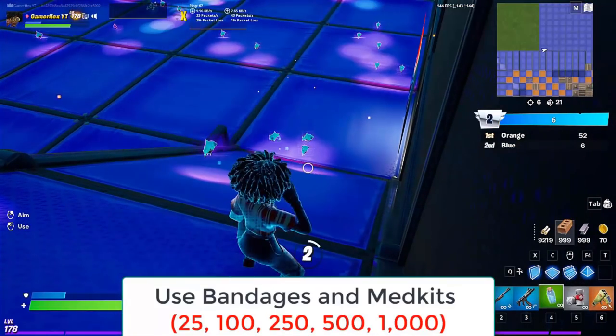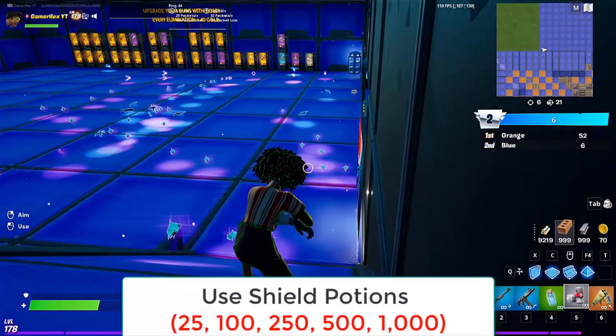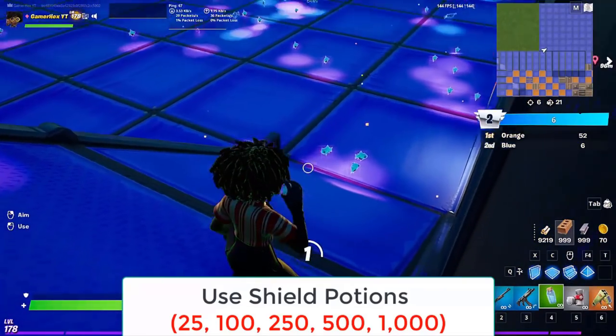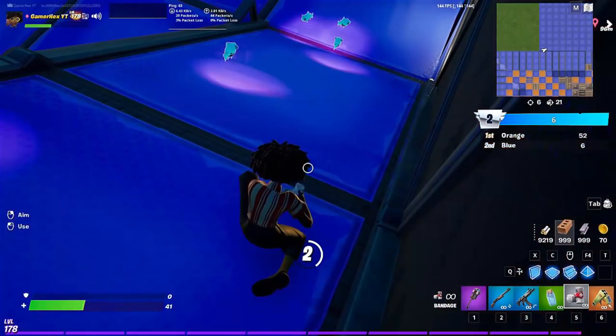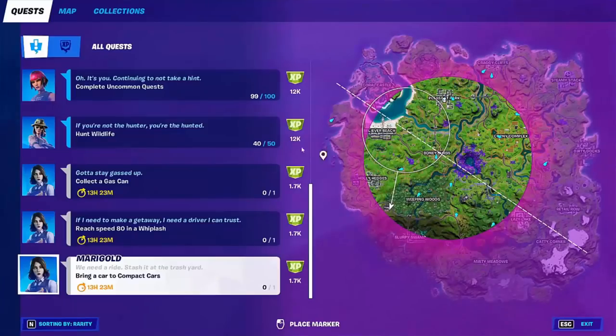For the bandages and small shield potion challenge, you can do it in this mode too. I don't recommend doing it constantly — just do it when you're close to completing the challenge. Deal explosive damage to yourself then use bandages and shield potions.